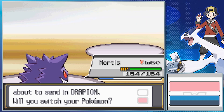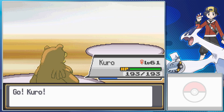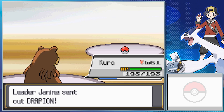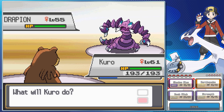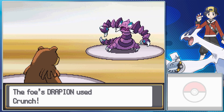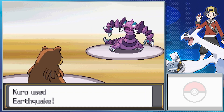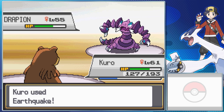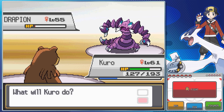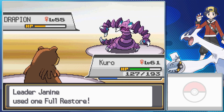Starting off, Janine used her Crobat with Inner Focus, Heat Wave, Cross Poison, Confuse Ray, and U-Turn. Next, she's throwing out a new Pokemon: Drapion. This evolves from Skorupi at level 40. Poison Dark type, so it's weak exclusively to Ground and immune to Psychic — which is really neat. High Physical Defense, decently high Attack and Speed. This is a good Pokemon to keep around. I think it can learn most of the Fang-type moves, so you can get some good coverage with it.